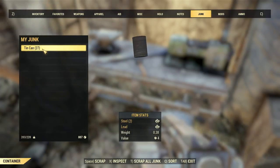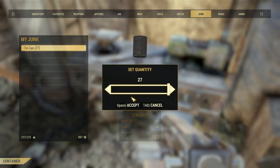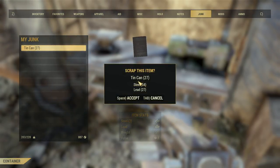Hey, what is going on YouTube? Welcome back to another video. In today's video, I'm going to show you guys the greatest way to get steel and lead inside Fallout 76. This is the best method I have found so far. We're going to be collecting steel and lead by way of tin cans, so let's go ahead and get straight into this guide.